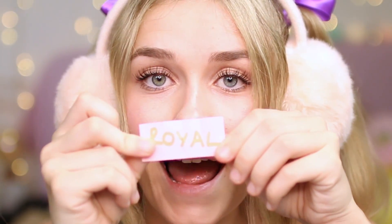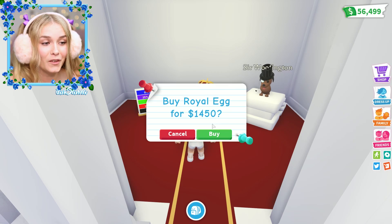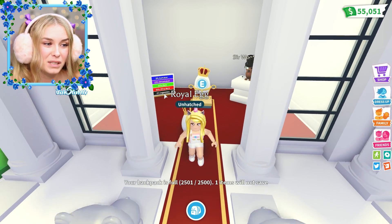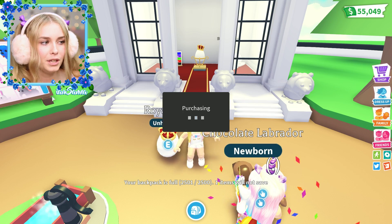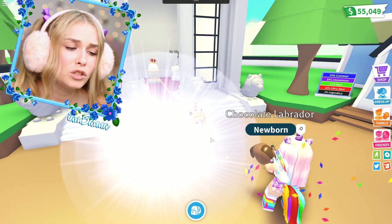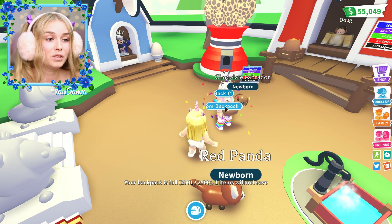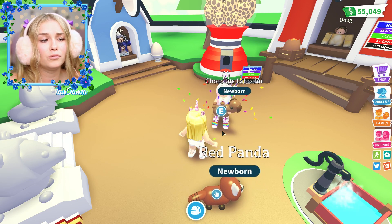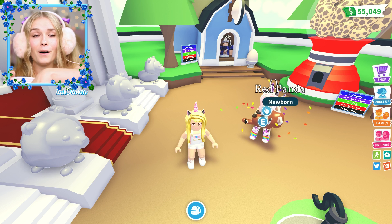We're going to start with a purple one - it's a royal egg, another royal egg! We have had a lot of royal eggs today. There's an 8% chance of a legendary - we need to get a legendary. Please be like a unicorn - she loves unicorns! Another red panda - that's pretty cute too, but I would love to give her a unicorn because look at her outfit, it's all unicorns.